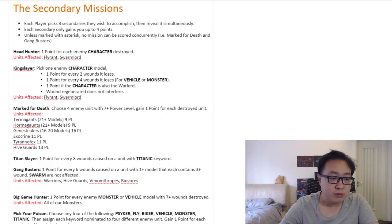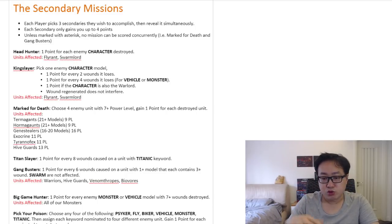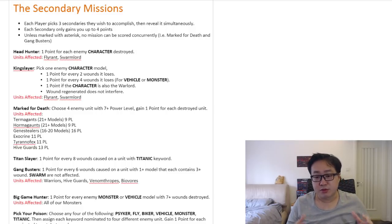For Termagants: if you take 20 models or fewer, the power level is going to be 6. But the moment you take the 21st model, the power level becomes 9. So if you're going to take a blob of Termagants, don't go over 21. Or, if you want to go over, then go all the way to 30. You either pick 20 or you pick 30, but never in between — because if you do that, you basically turn your Termagant squad into a giant walking target at power level 9, which is prime for Mark for Death.